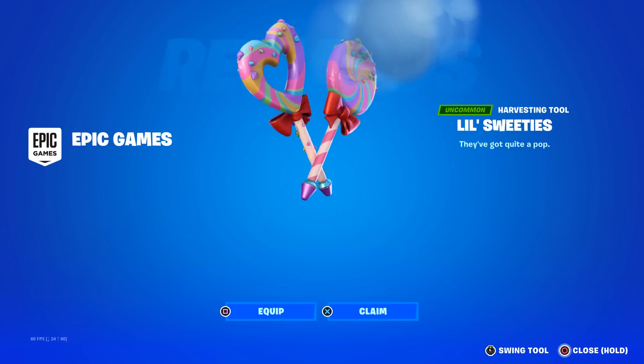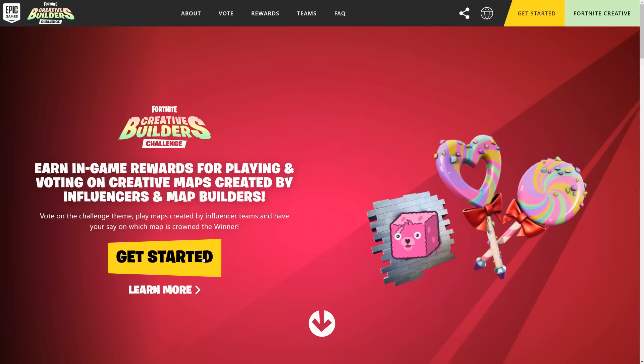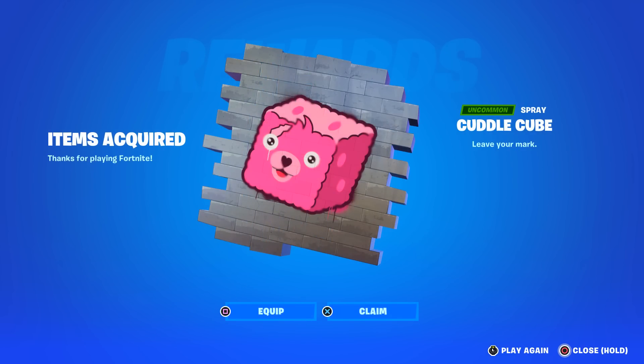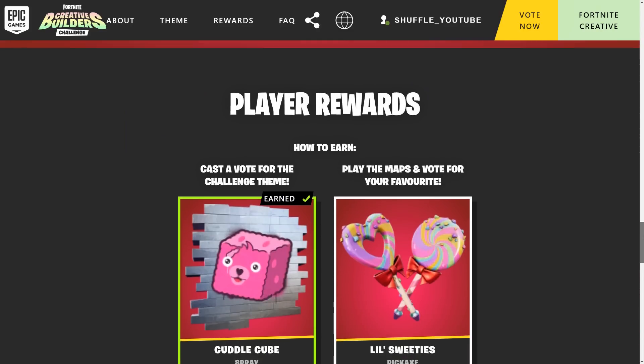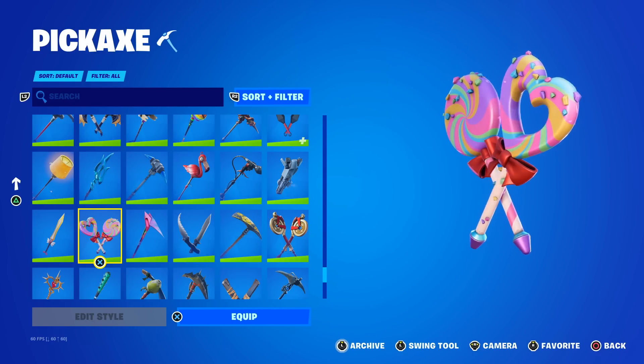You can actually get yourself a free pickaxe. For this, go to creativebuilderschallenge.fortnite.com and sign in using your Epic account. I've done this a couple of days ago and voted for a theme which unlocked me this Cuddlecube Spray. Now in two weeks from now, all creative teams will have finished their map. And if you play all of the maps and vote for your favorite one, you will unlock this pickaxe. And I'm pretty sure you can still sign up for this.